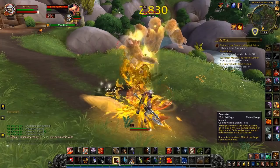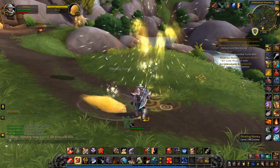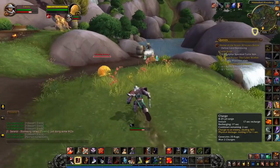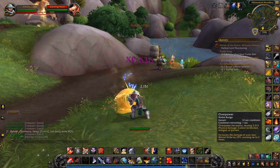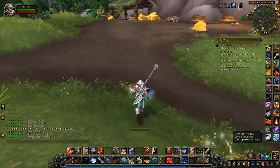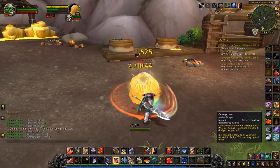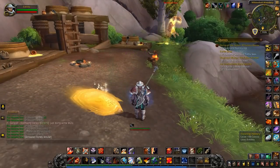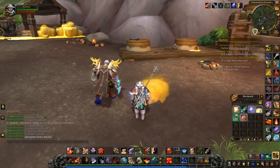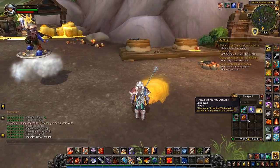The drop rates for this Annealed Amulet are reported in lots of different ways. People have said it's as low as 0.3%, but I was here farming for only about six minutes before I was lucky enough for it to drop, and a friend of mine was also farming for it and they only took about ten minutes. So maybe a 0.3% drop chance is a little bit low — it didn't take us that long. And there we go, there's the drop: the Annealed Honey Amulet.